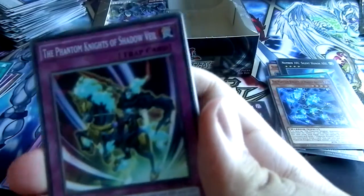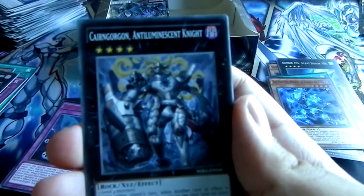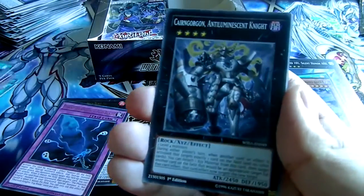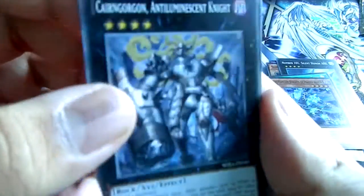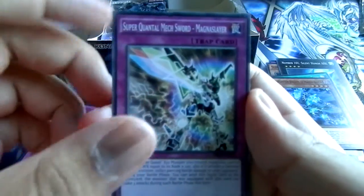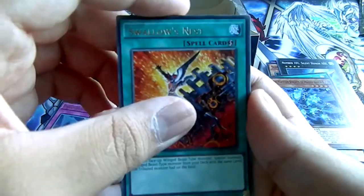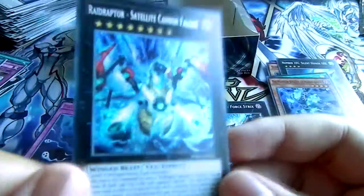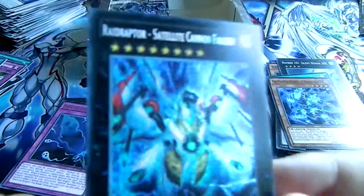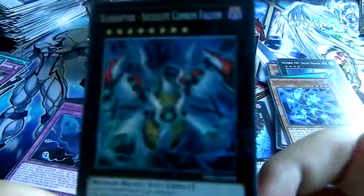Raid Raptor Mekri Lanius, Phantom Knights of Shadow Veil, Raid Raptor Revolution — the REVOLUTION! The shining knight with the armor, Vanishing Lanius, Phantom Knights of Ragged Gloves, Super Quantal Mech Sword Magnus Slayer. For a rare we have Swallow's Nest, and the next card — yes! Raid Raptor Satellite Cannon Falcon — secret rare! Alright, yes! We got the two secret rares I mostly wanted from this box!